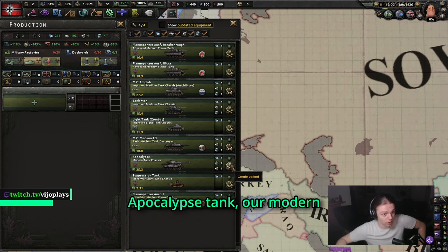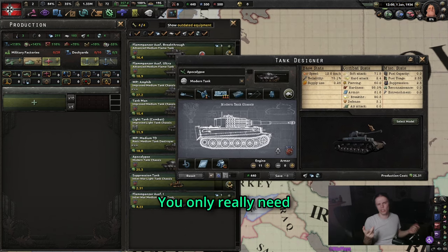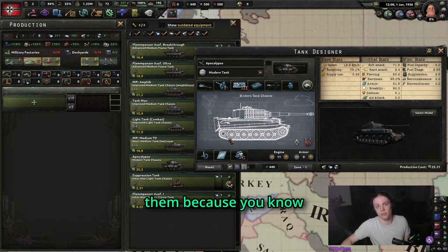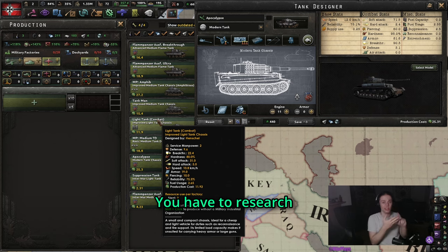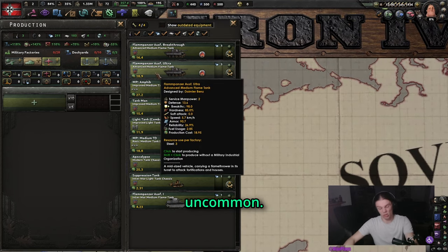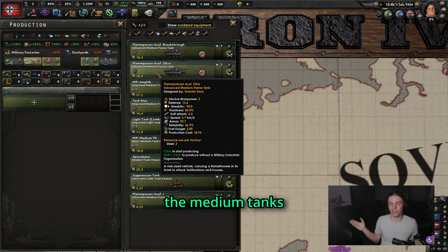We also have the Apocalypse tank — our modern tank — which you probably shouldn't ever build. You only really need this one for 1980 World Conquest. This one costs 10 IC more, you can't use your old medium tanks anymore, you lose production efficiency, you have to design new templates, you have to research this, and then you might not even have an MIO for it. It honestly isn't worth it in my opinion. I have not created a heavy tank design because they are very uncommon, they are just incredibly slow, and against the AI the medium tanks do perfectly fine.